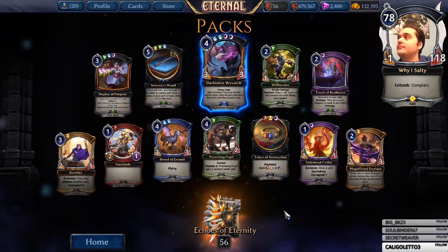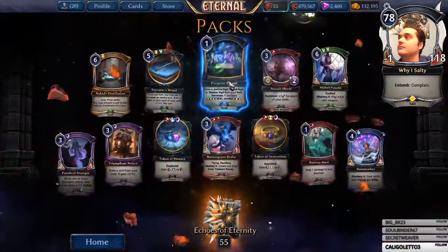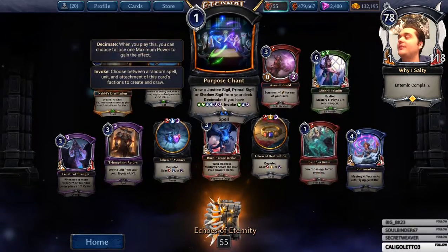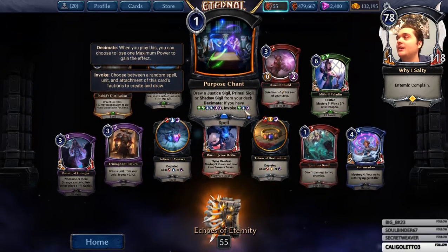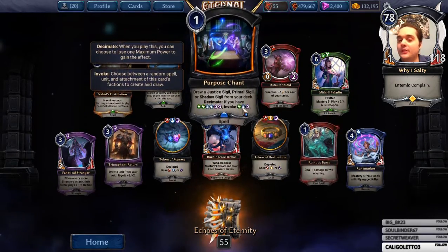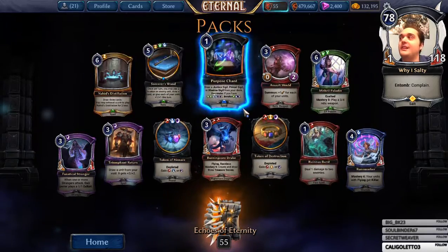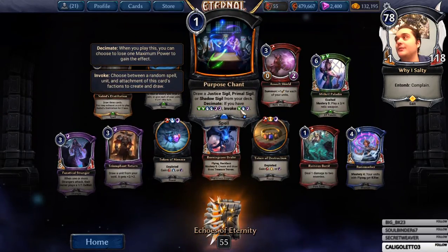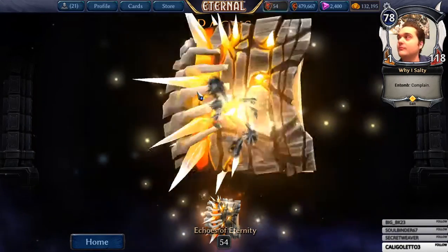I remember this one being okay. Oh, I got one of the new chants. But if you think about it, when you decimate, there's only three cards you can actually pick, which is the new legendary free faction, the new free faction — what's it called? Attachment. And then the display spell. I don't remember if there's any other spells with the free colors.